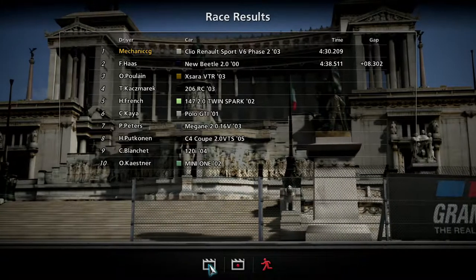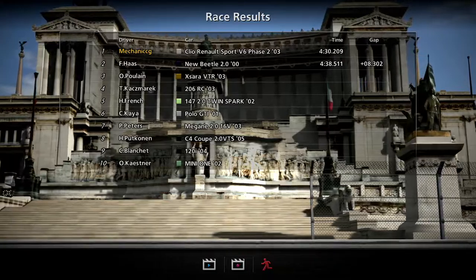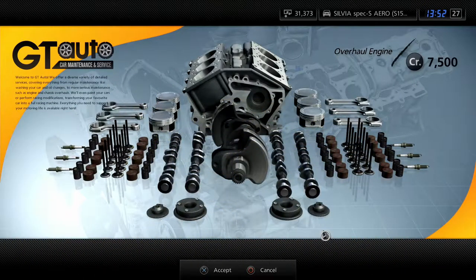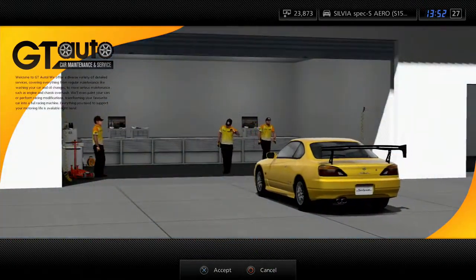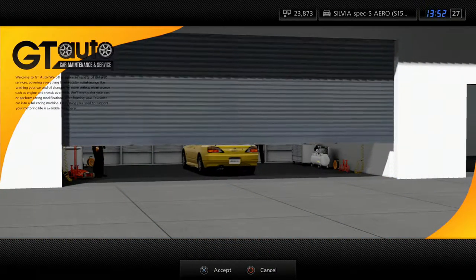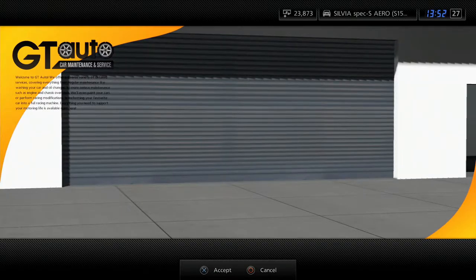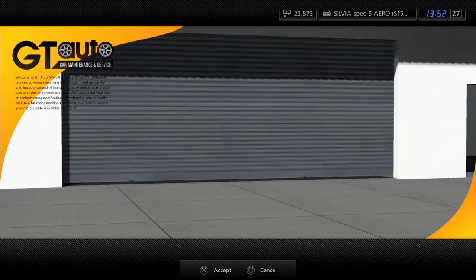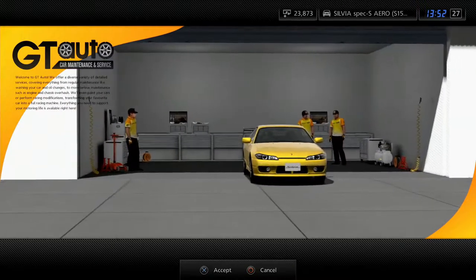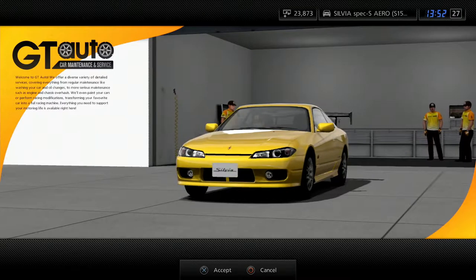Overall we now have 31,000 credits. Let's exit and see what our next championship is. So what we're going to be doing next is the Japanese 90s championship. We're going to overhaul our Sylvia's engine and then use the Sylvia in the championship, and obviously upgrade it a little bit as well. I don't know why, but the Sylvia is just such a beautiful looking car — honestly, I love it.